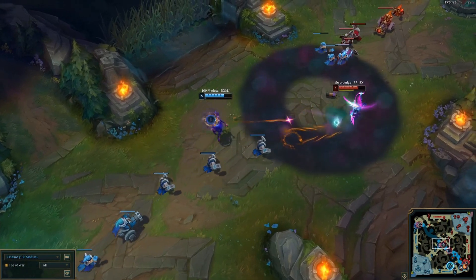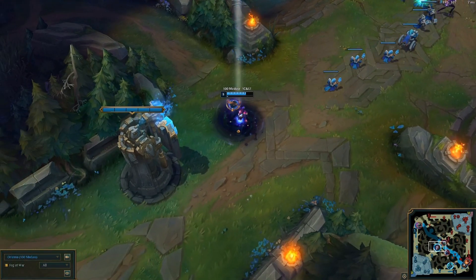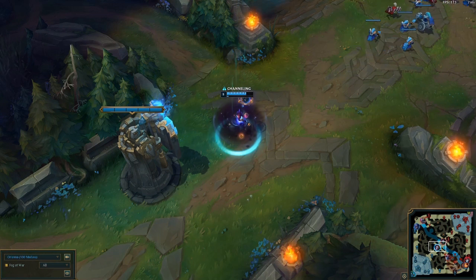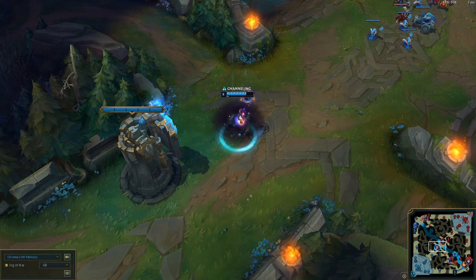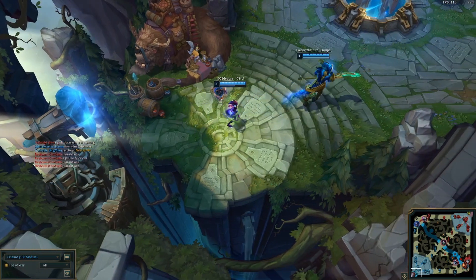The other part of her passive is the ball that floats around her. When this ball is on Orianna, it actually gives her a little bit of a buff — things like extra armor and extra magic resist. But it's nothing that you can't live without, and that's really just going to cater into what I'm going to talk about in a second.